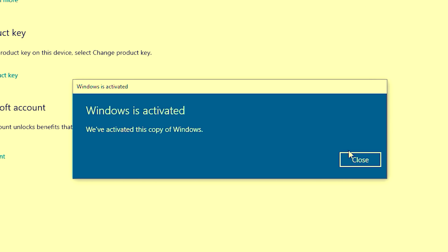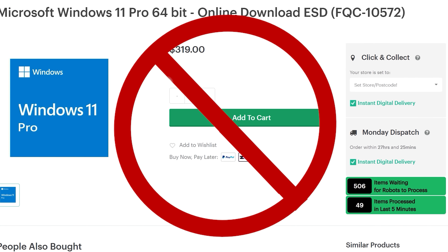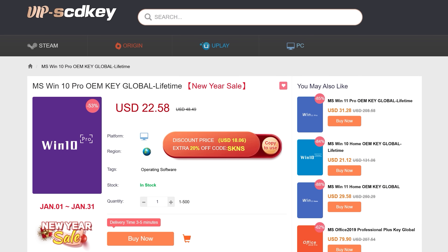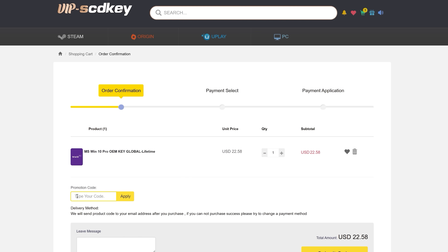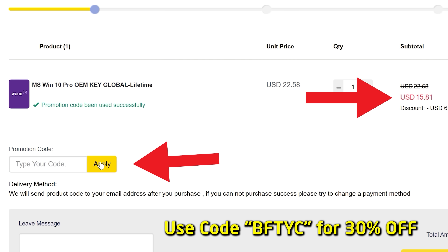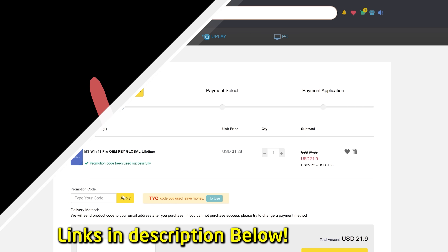Do you need to get Windows 10 or Windows 11 activated and don't want to spend $200 or some other exorbitant price? Today's video sponsor VIP SCD Keys has you covered. For as little as $15 using the coupon code BFTYC, you can get Windows 10 activated, or a little bit more for Windows 11. Link's in the description below.